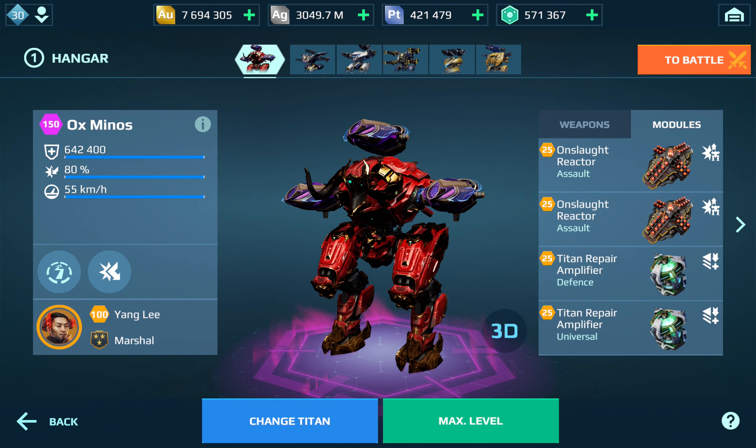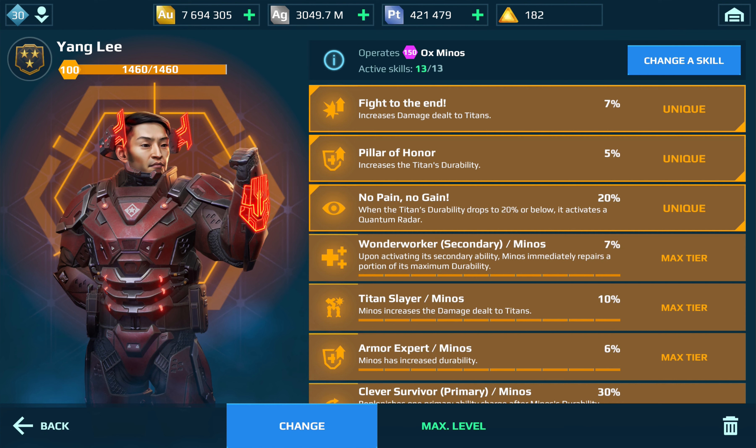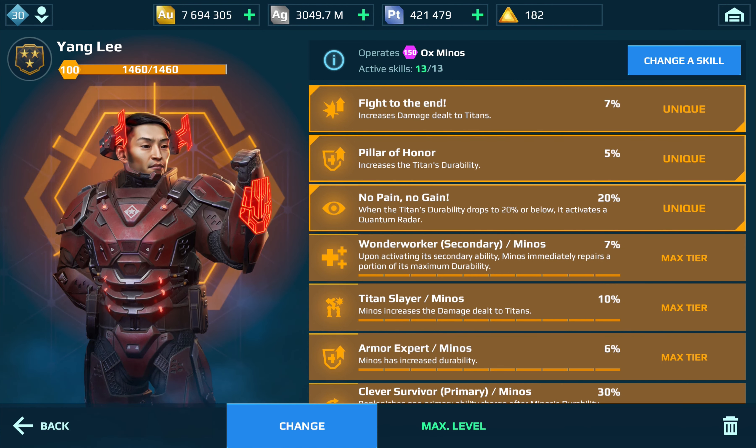Let's increase the power of the Ox Miner with the new pilot system. Hello everybody and welcome to my new video. I want to show you the best setup for titans in combination with the new pilots. Flight to the End, Pillar of Honor, No Pain No Gain — these are the unique ones. Then Wonder Worker, Titan Slayer, More Expert, Clever Survivor, and Berserker — those are damage increase, healing, and defense.